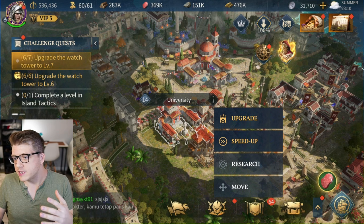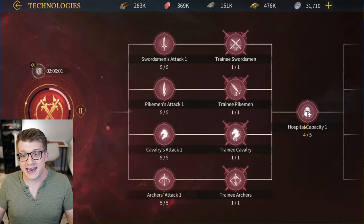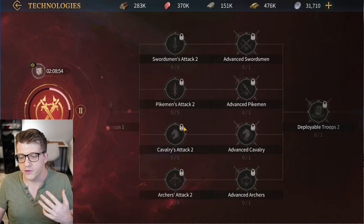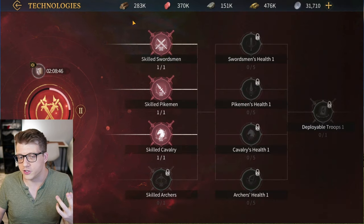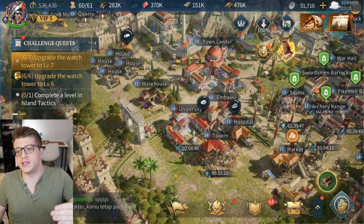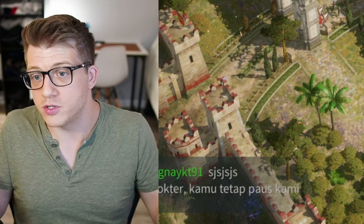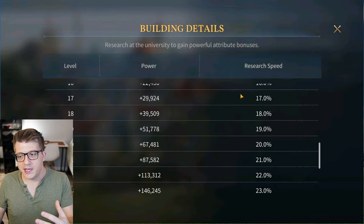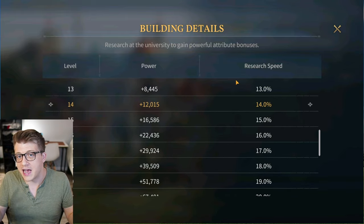The third priority building is your University, where you'll be doing your research. As you go through the research tree, you may hit a bottleneck where you can't do a specific research because your University isn't a high enough level — that's the main bottleneck for research progress. So upgrade your University to its highest possible level as soon as you can. Higher levels of the University also have a higher research speed, so the sooner you upgrade it, the faster you'll complete all your technology.